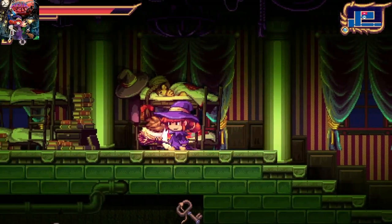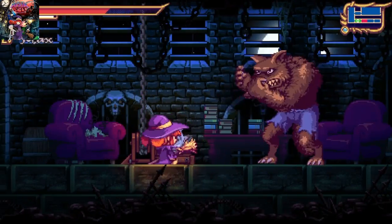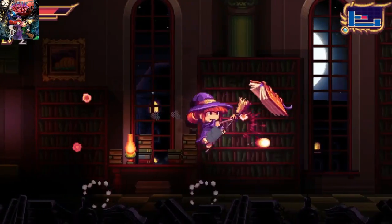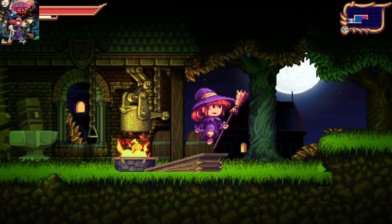I even like all the different quirky teachers and pupils that you come across. One teacher actually provides a boss fight as a werewolf, which means he probably shouldn't be around kids. The school provides a perfect Metroidvania setting, with gothic dungeons, staircases, libraries, and the nearby village.